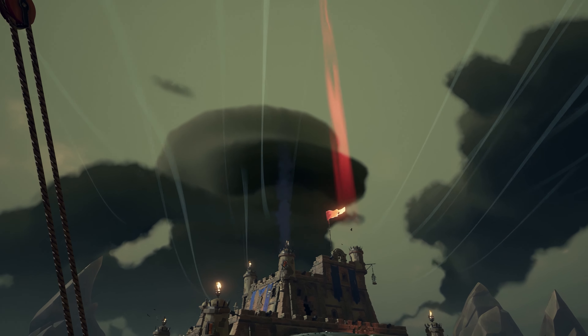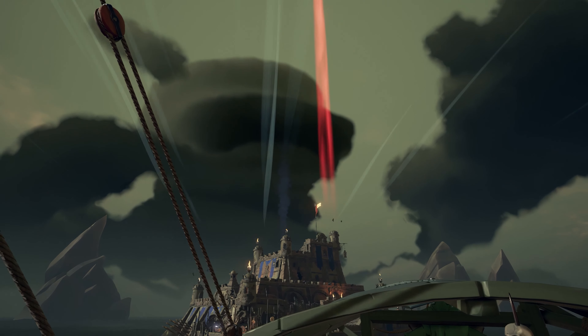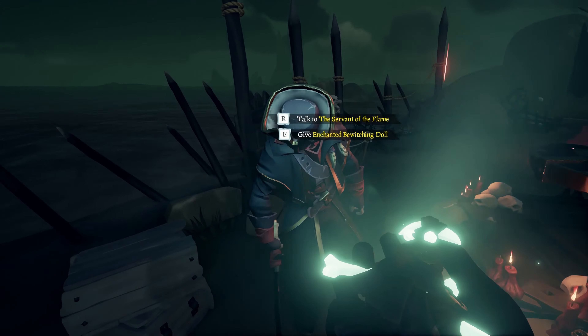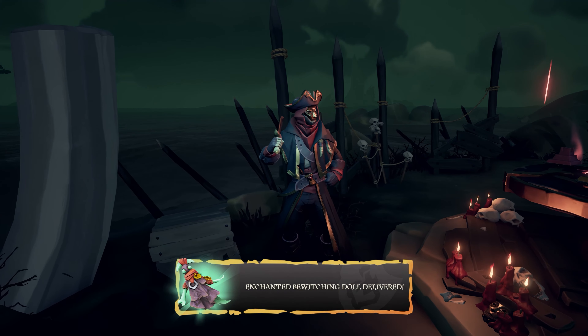You can now admire your Reaper Runner beacon before someone takes it down later. Pull up to the dock of the hideout and hand the Servant of the Flame his action figure to complete the Reaper's path.